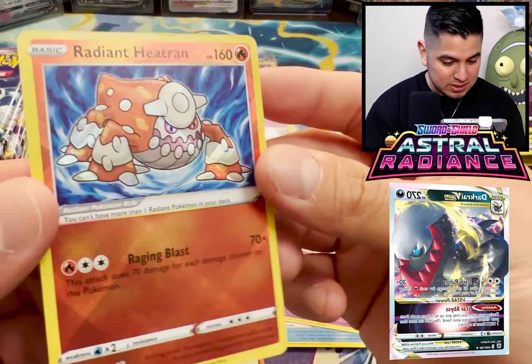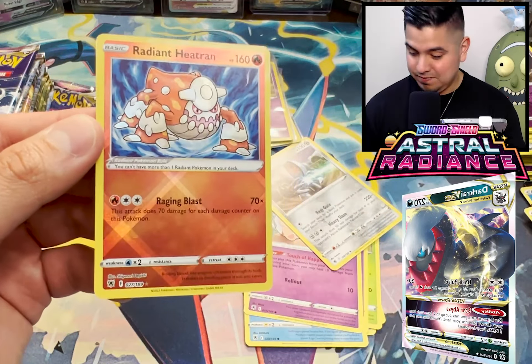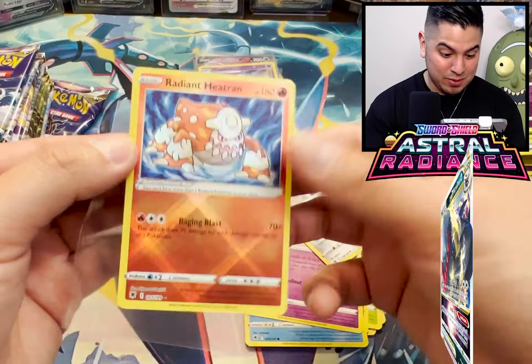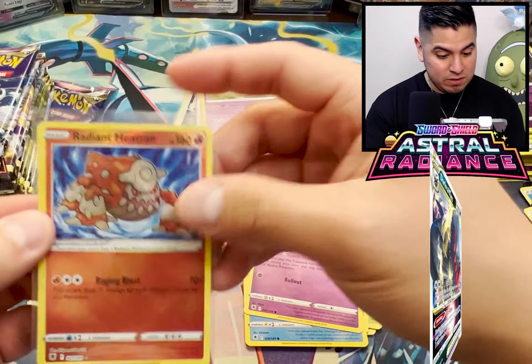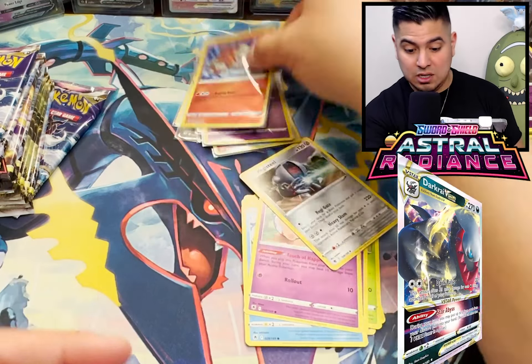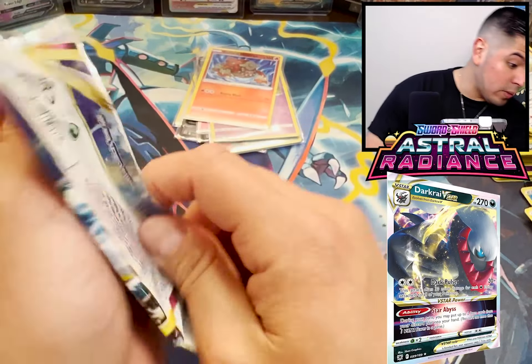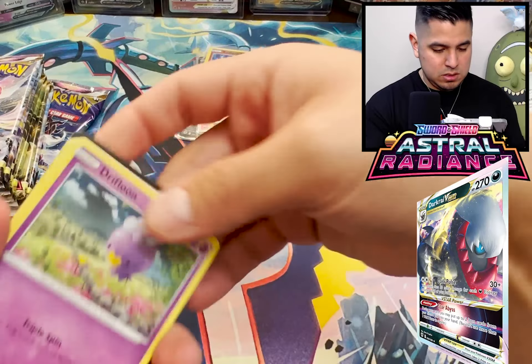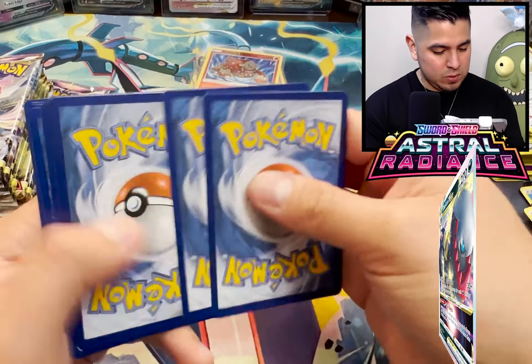Registeel! Look at this thing - the Japanese version is way better, I'm sorry. The Japanese version is way better, but it's nice. It's one of three so far. Just need the Greninja, need the Hawlucha. We got a lot more packs - I think we are a third of the way in. We got a lot more to go.